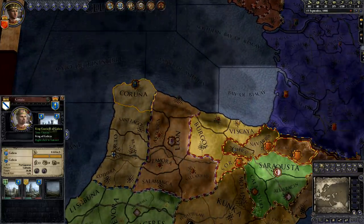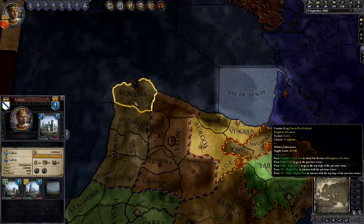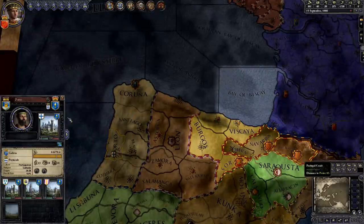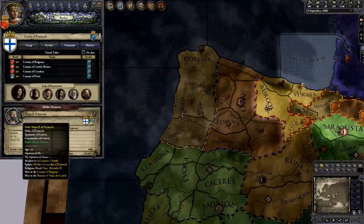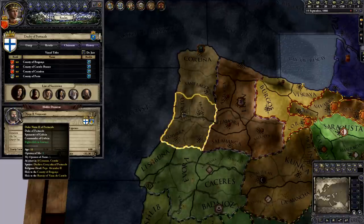For example, Garcia is the king of Galicia, and his domain consists of the counties of Caruña and Santiago. But he also indirectly controls the duchy of Portugale through his vassal Nuno, the duke of Portugale. Each liege has one or more vassals, and his vassals can themselves have vassals.